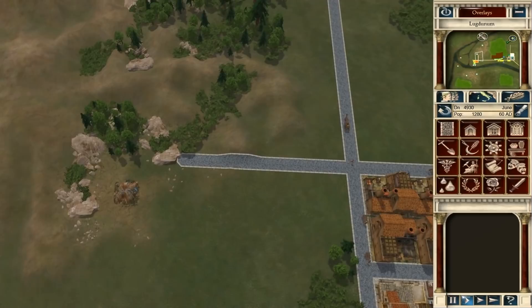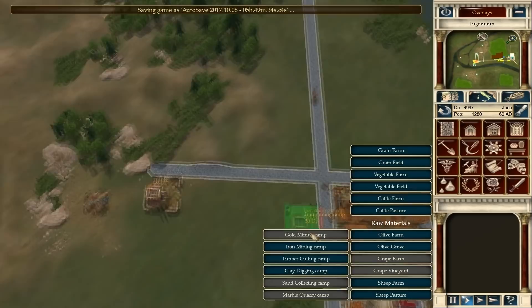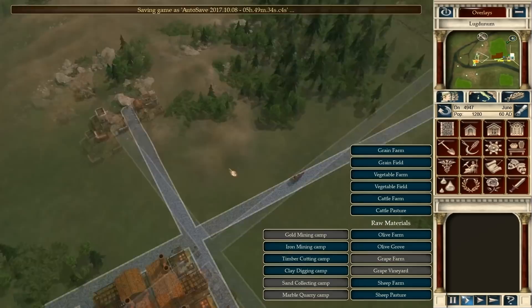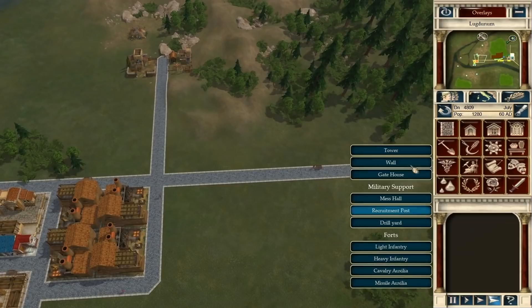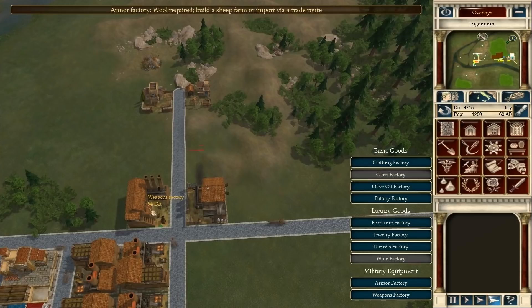What we're going to need over here is an iron mining camp — just plop that in right there. Timber cutting camp — plop that in right there, that's going to be fine because they can get over here. And then what we're going to need is an armor factory and a weapons factory. They don't fit over there — we'll just do those for now. We actually do need more people.